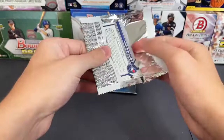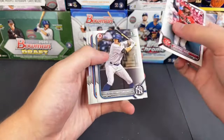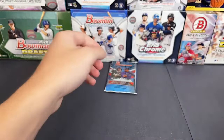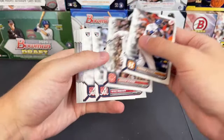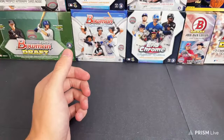Two more packs left — see if we can get anything else. Lars Nootbaar, Wander number two — technically we've had three Wanders, two of the base. Trey Sweeney, James Wood — nice little base pack there, no chromes though. De La Castro. Last one — no insert. Sharon Duran, Spencer Strider, Noel, Waddell, Fran, and Ed Howard to close it out. That'll do it for that break.